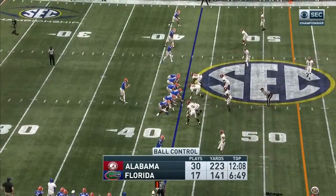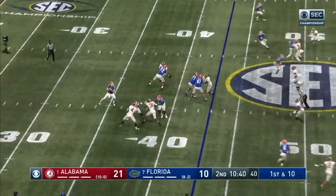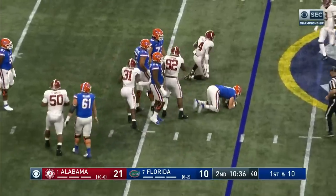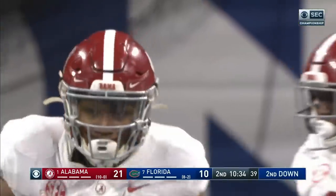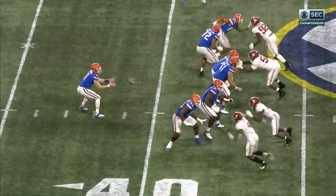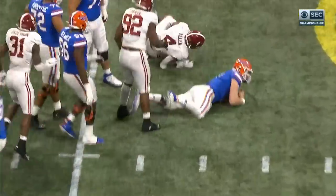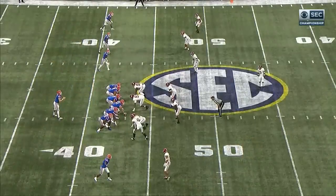On the front wall of Alabama defensively — Trask on first down, in trouble, down he goes. Chris Allen with a sack. Four receivers to the wide side of the field, but no one opened when you ride up in the pocket — that allowed the sack by Allen.